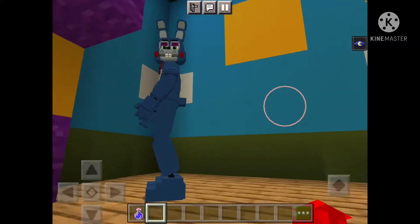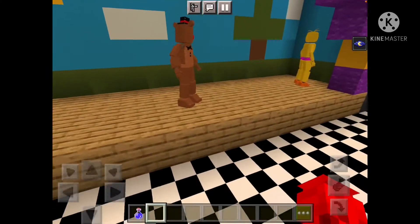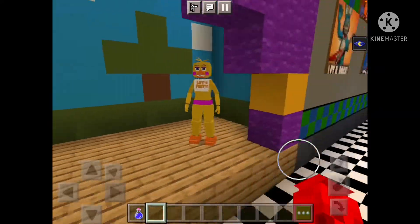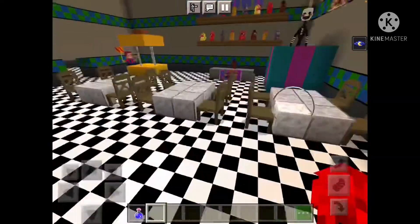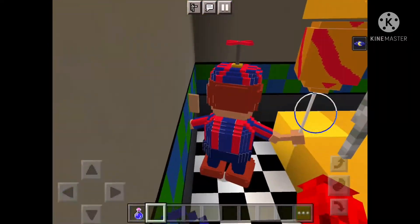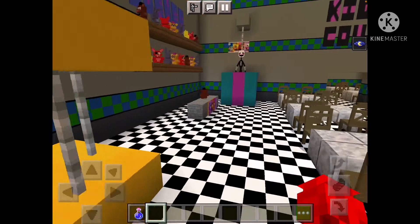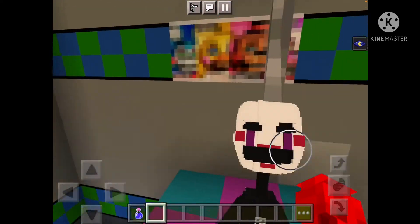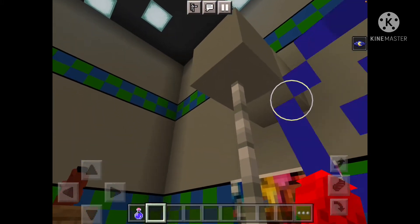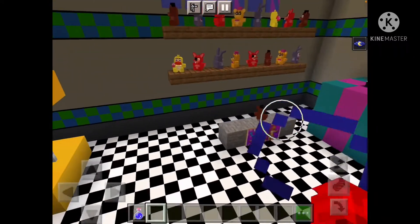Over here we basically have the show area, of course, with the toy animatronics — Toy Bonnie, Toy Freddy, Toy Chica — and a few tables. We've got Balloon Boy here. Hi! And then the Puppet — she's attached by a string going into the box. She's pretty cool.